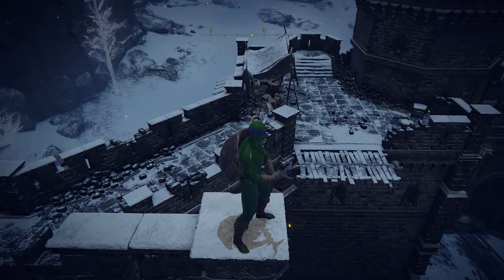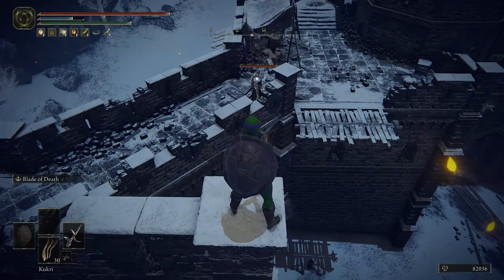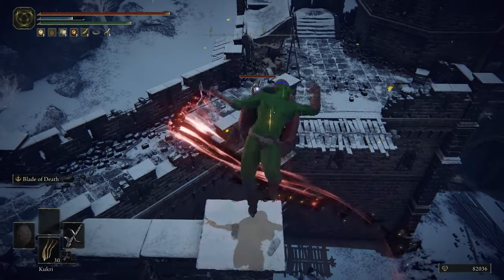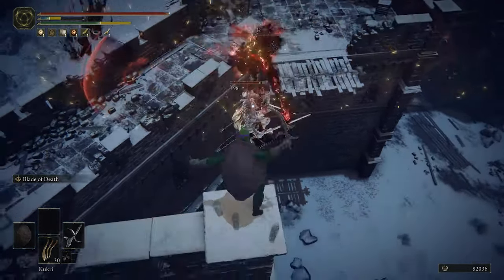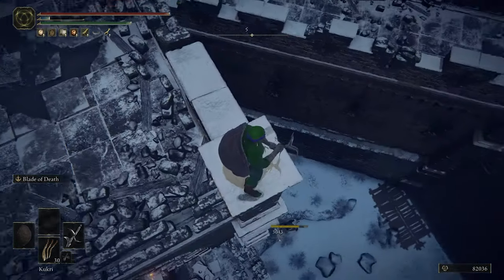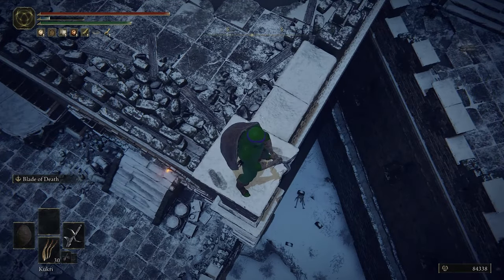Now you can see the banished knight down there. Do not move — just target lock on him and shoot the weapon art 2 times. As you can see, he teleports to you and falls to his death right into the grave.